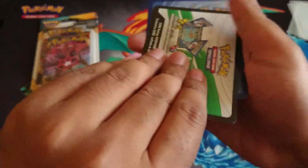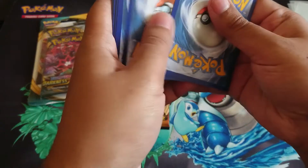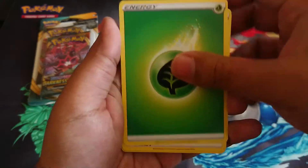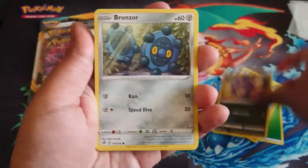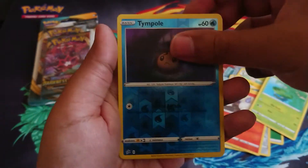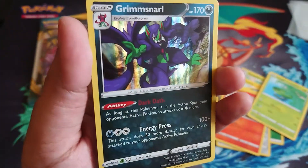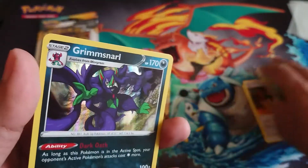Another white back again! Wow, geez — my friend was not kidding. So here we go. Looks like so far most blister packs always have a white back in them. That's pretty good so far. Let's see what we get — oh nice, Grim Snarl!